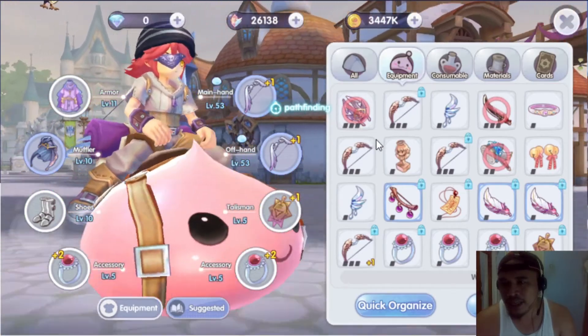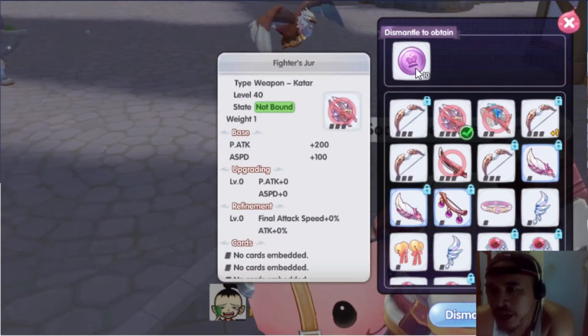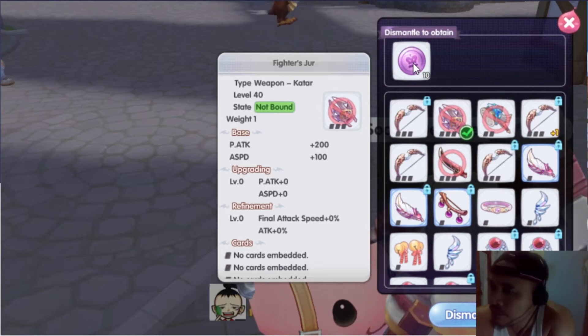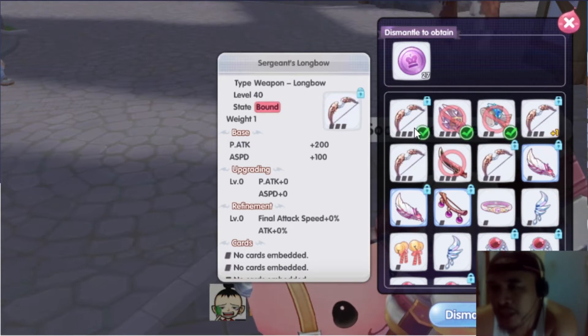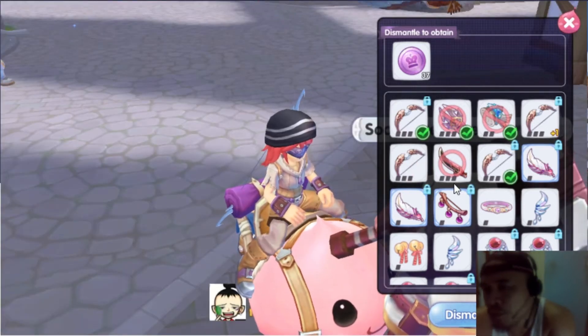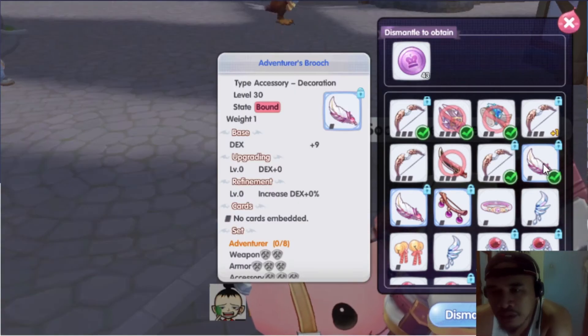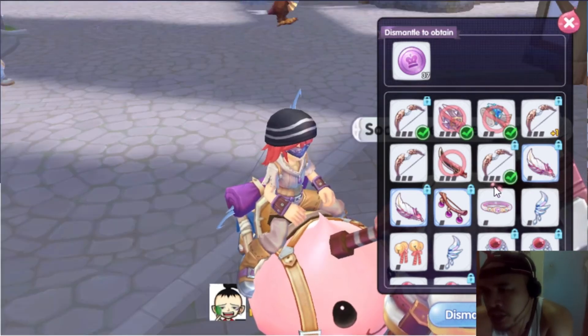So go to equipment dismantling and dismantle the equipment you don't need. For example this Katar — it's going to give you 10 gacha coins. This bow gives 10 coins as well. Let me spare one bow — this one is not bound, so let's keep the unbound bow because we might be able to sell it later.